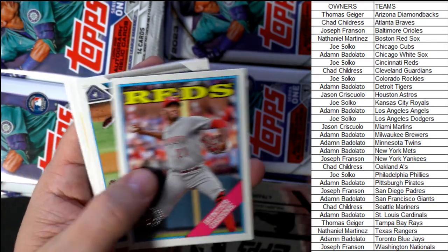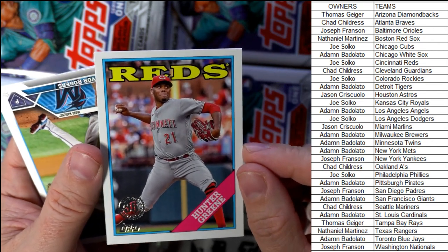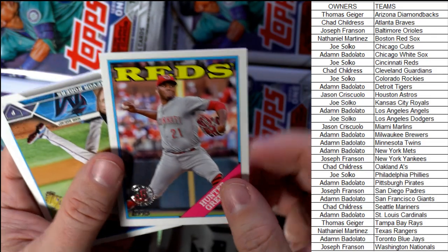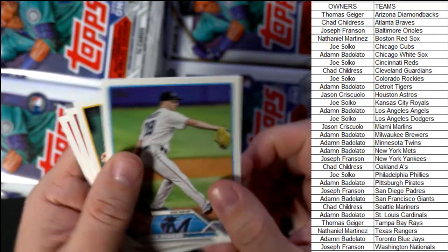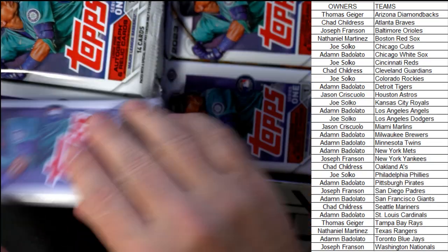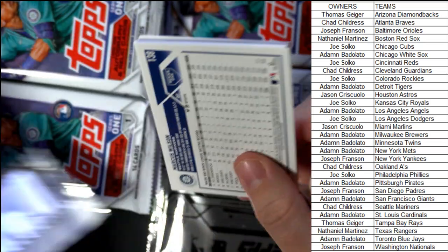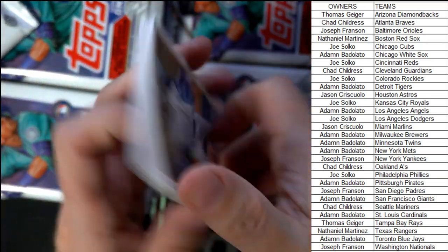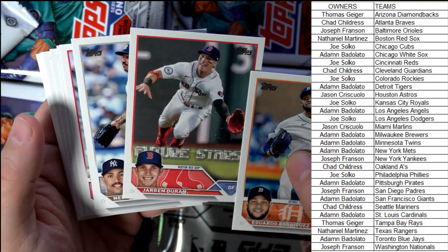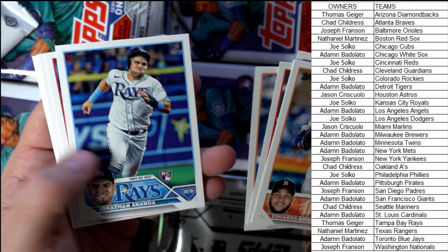Hunter Green, man — we're seeing a lot of his stuff tonight. This is the 35th stamped parallel, Hunter Green, Cincinnati Reds, Joe S, coming out to you. It's a Hunter Green night, I've seen a lot of his stuff coming out. Not complaining — I like Hunter Green, I like his cards. Contreras, okay.